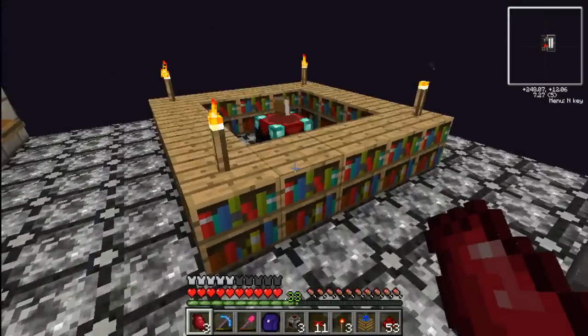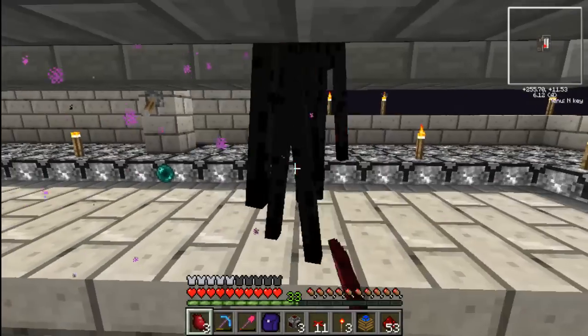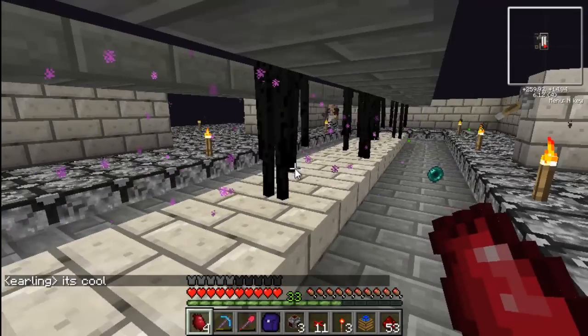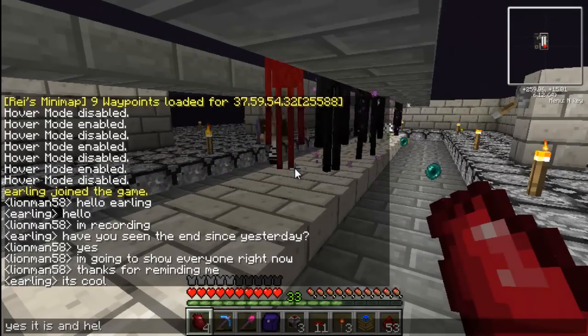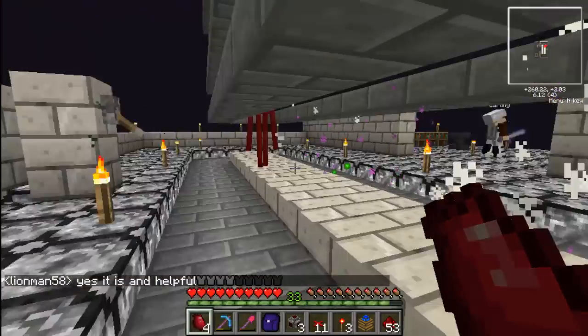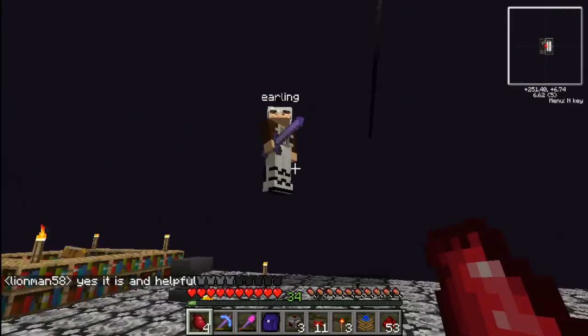They obviously have an enchantment table and an anvil set up — I don't blame them. Very helpful if you need ender shards. And yeah, so this is what Earline and Spitz built.